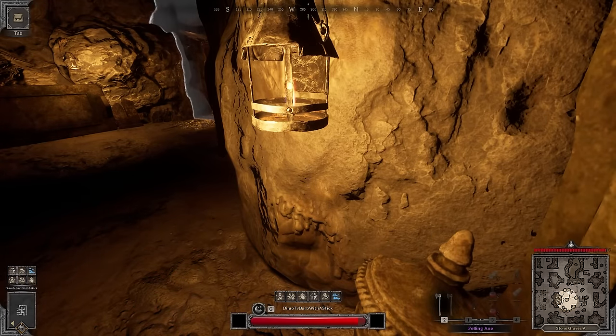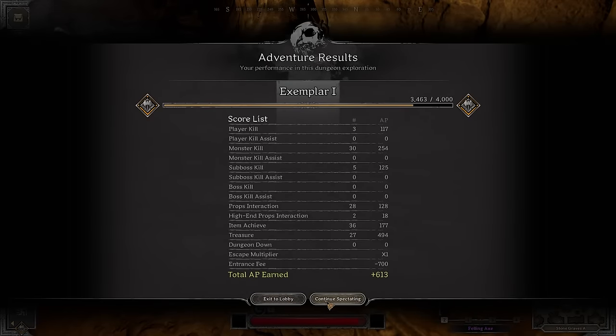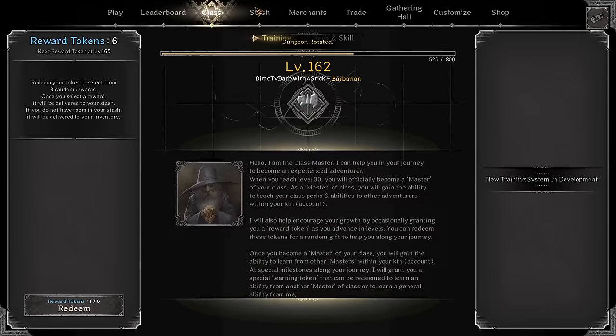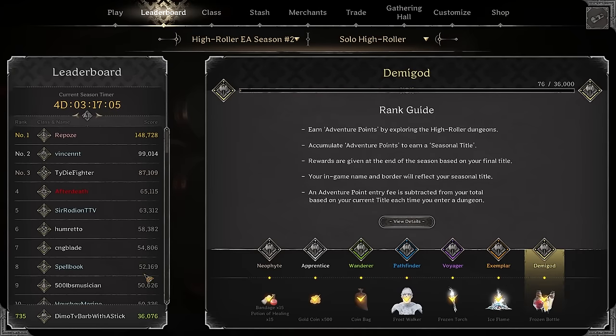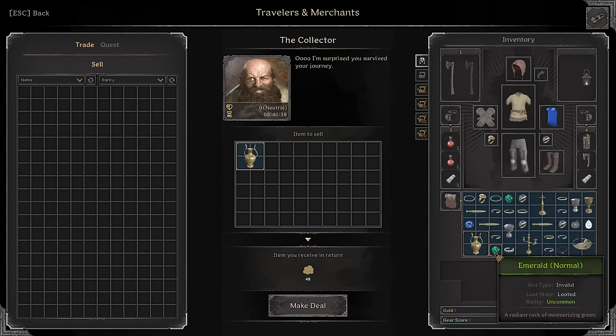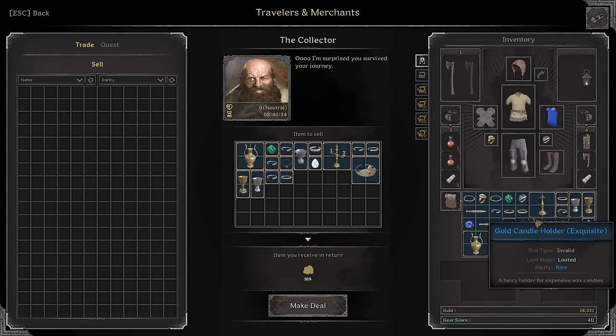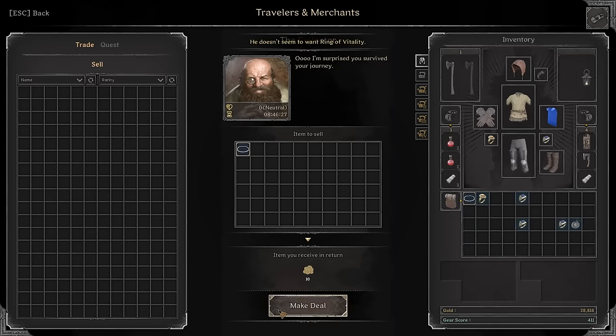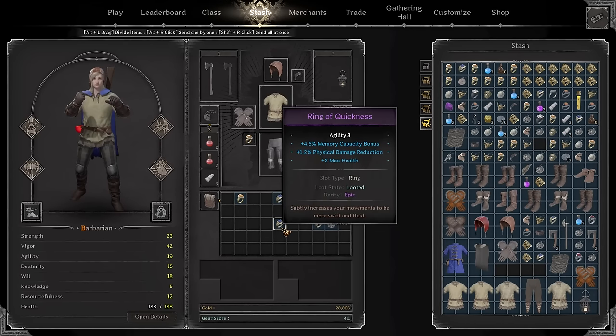I think we should be able to hit Demigod here. 600 AP — we played it safe, only three kills, nothing crazy. Let's see — are we Demigod? Hell yeah! I lost part of my soul trying to get to Demigod. I enjoyed every PvP encounter but the rest was boring. I wish PvP was more rewarding — incentivize players to go fight other players. That would be interesting. But yeah, it was a pretty good run. Weird Demigod baby, that's what I'm talking about!